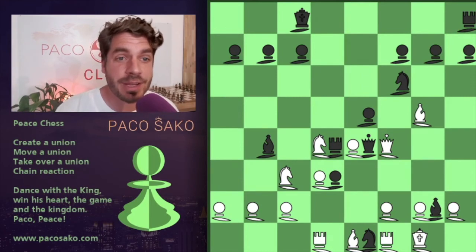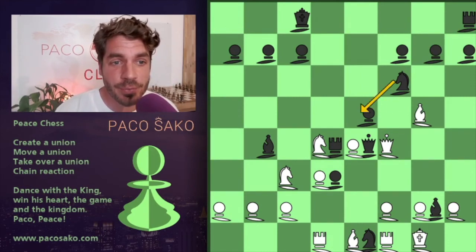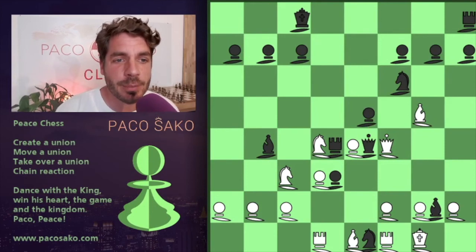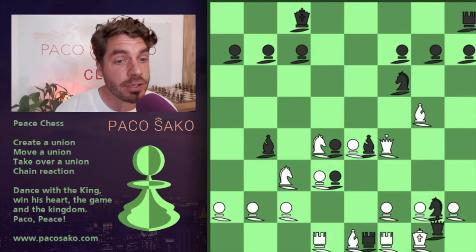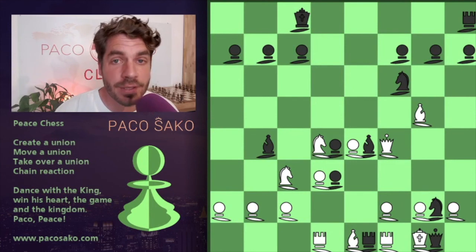I thought I was saved because I thought Raymond would jump in with the knight and that didn't do much. But Raymond also has the pawn and he makes a very nice combination with it. He releases the rook, the rook goes to the queen, and this rook is important because the queen goes to the bishop. The bishop goes back to the rook, and this rook can go vertical to the knight — releasing the knight — and the knight goes to the queen, and the queen creates a union with the king. A dance with the king. Pazzo Raymond!